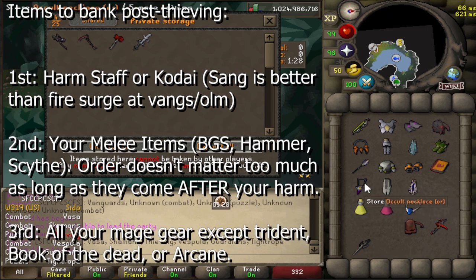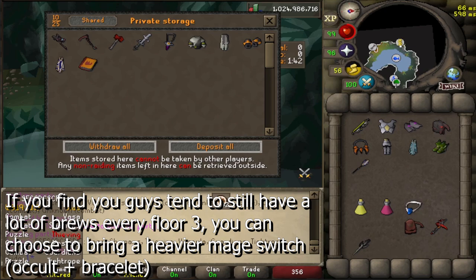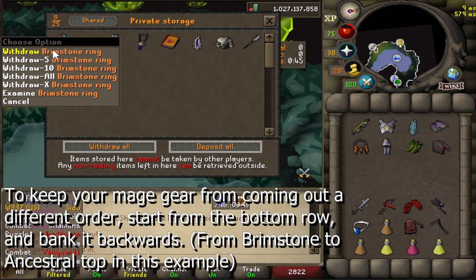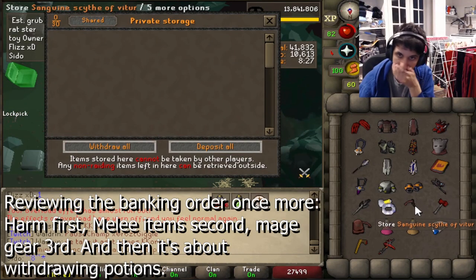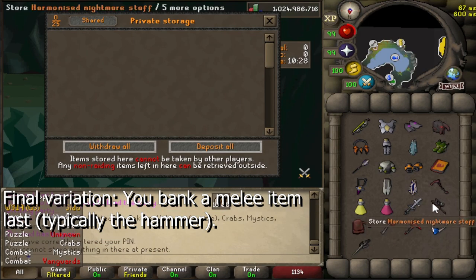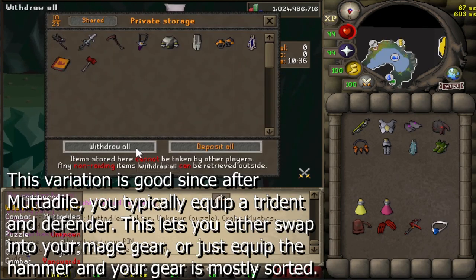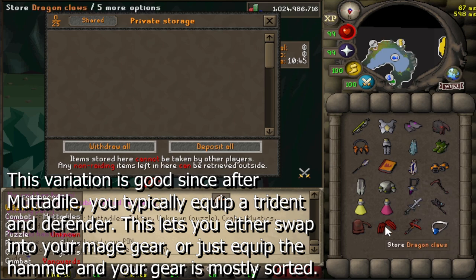Lastly, bank all your Mage gear except for Triton, Book of the Dead, or Arcane. The Book of the Dead would only be if you're running Brawls but don't have an Arcane. If you want to keep the order of your Mage gear consistent when you withdraw all, start with the Mage item you want to bank last, then bank it backwards — first in, last out. To review the order: Harm first, melee items second, Mage gear minus Sang last. One variation is to bank one melee item last — I like doing my Hammer last as it's one-handed — so that equipping Triton plus offhand at the final chest won't shift your Mage gear.